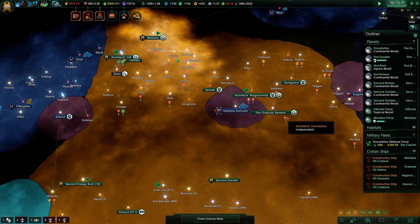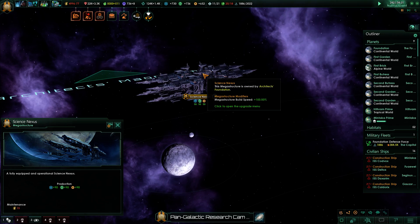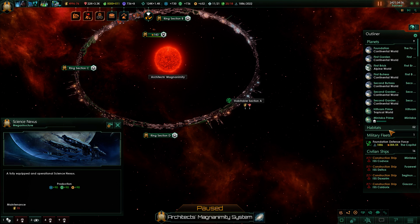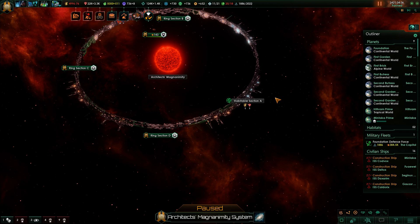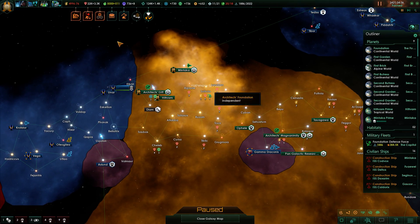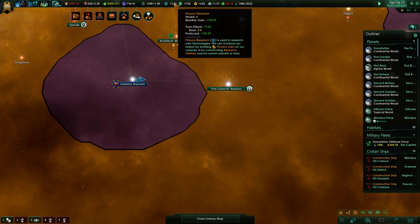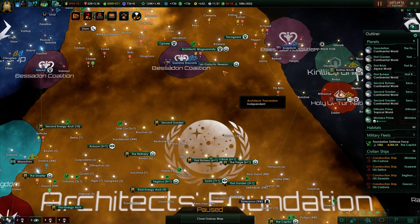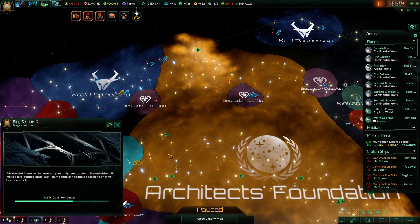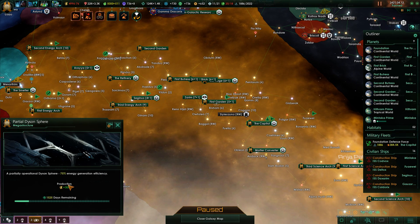Construction is complete on a few things. I could settle this first section, but that would give me even more core sector systems. We've got the pan-galactic research campus in here — ring sections are already being built at 300, 500, and 676 days. I'm not building anything in the smelter system right now; this thing is nearly finished.